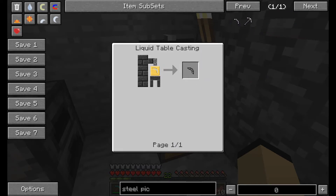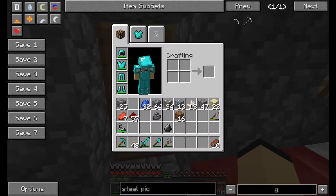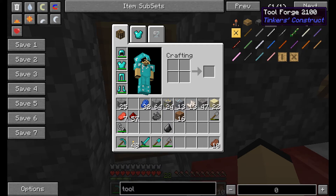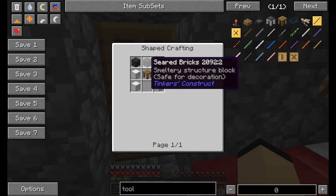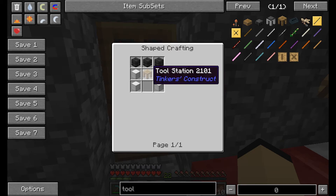Ooh yeah, okay. Let's throw some iron in there. Now we can start getting some of the Tinker's Construct stuff. We're gonna need a tool forge, which needs more seared bricks. Blocks of iron — god.